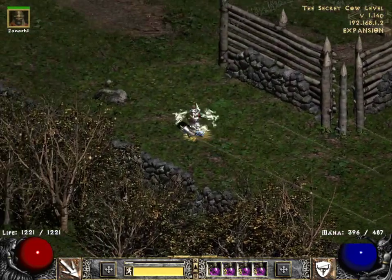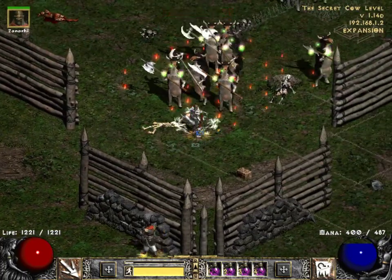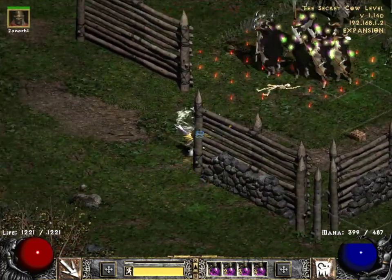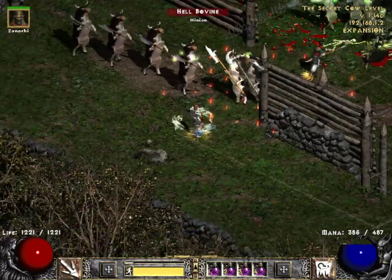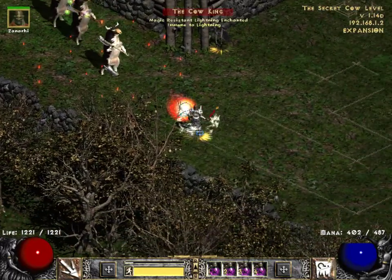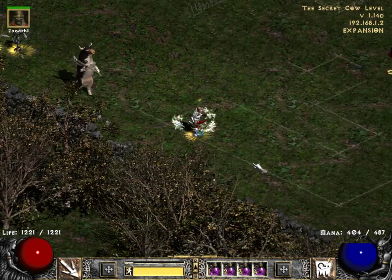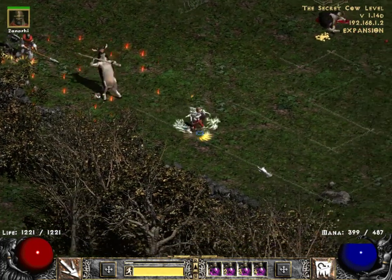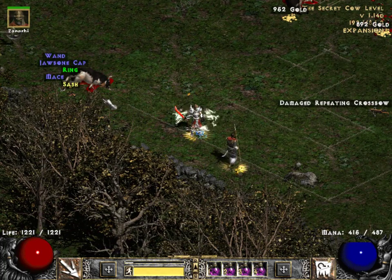We've got the Cow King at last here, have we? Definitely in that lot there. Have we picked him out or not? First time I've had a really good look at the Cow King. Move, move, move, move. What's the trouble?